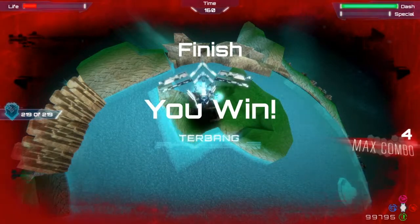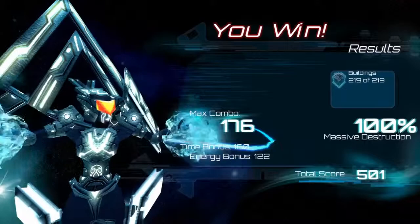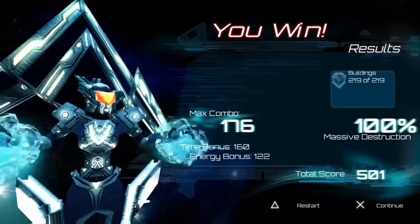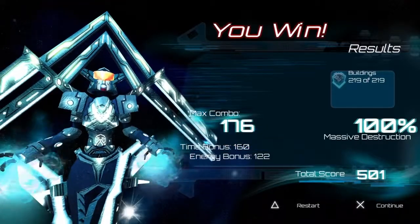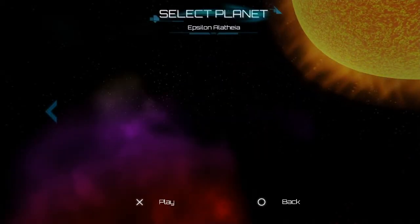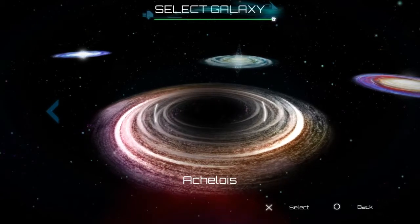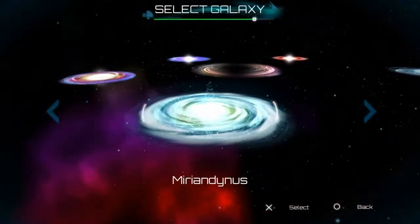On every planet there'll be little stipulations, like you can only destroy everything using the strength or agility run, but it's easy to figure out. Just take your time. There are some bits that are quite tricky, mostly in galaxy two. Anything with overpowered turrets is a pain, but after you get through the initial three galaxies, everything gets easier and you should be able to get through the game quite easily.